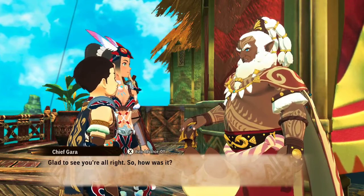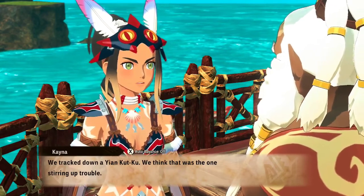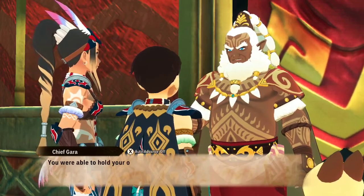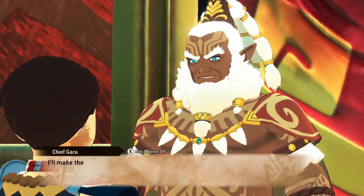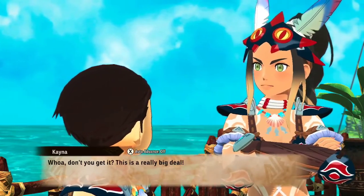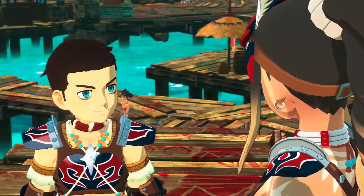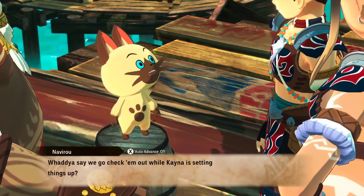Glad to see you're all right. So how was it? We tracked down a young Kut-Ku — that was the one. My buddy gave it what for and even brought back an egg. Well done! I didn't expect this day to come so soon. The chief will make the arrangements. Nice going, newbie! This really taking down those barriers means you have permission to go see Guardian Ratha. There's a suspicious Melynx over by the harbor — let's go check him out.